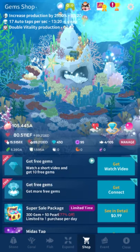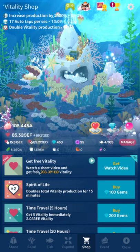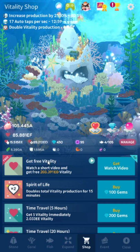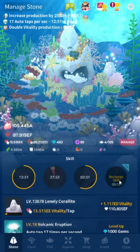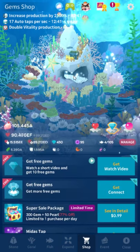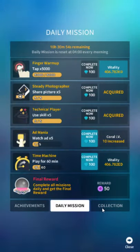You can watch an ad for free vitality, but it's a complete waste of time. As you can see, it's 200 ED vitality — less than a thousandth of what I currently have. That's actually three seconds of normal vitality and far less than a single click. It's garbage. The most valuable ad watches are by far the recharge skill, then I'd say it's kind of a wash between the tiny luck shell and the get gems. I don't really recommend the chest, but it's another option — it's kind of the same as the free gems because you get a one in three chance to get 30 gems, and all the other rewards are frankly garbage.